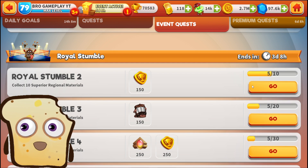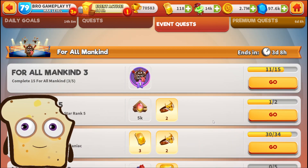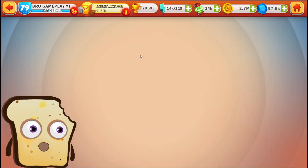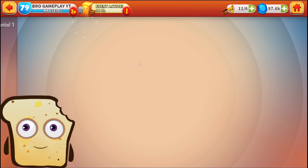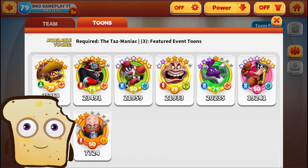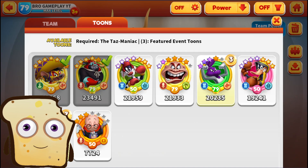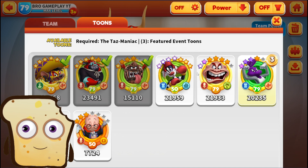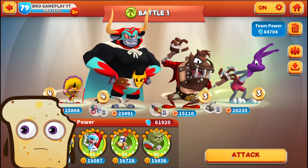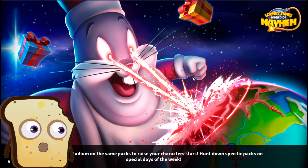Complete superior regional materials — this is strange because I claimed 25 more. Maybe this is some kind of bug or whatever. How about Lucha Mania — can I fight here? Required Tazmaniac. Maybe I should do this and we got a whole wrestler team — let's take a look if we can be able to fight here.